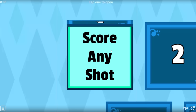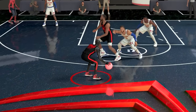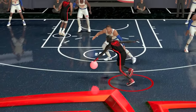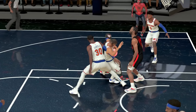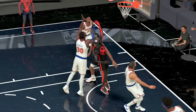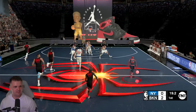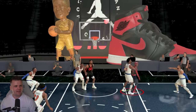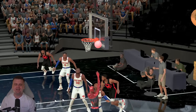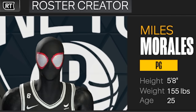My first challenge is to score any shot. Right away I noticed how terrible these 40 overall Spider-Mans were because they couldn't even dribble. But in my first possession, Miles Morales knocked it down from deep — 5 seconds and he's all the way! First attempt done. Then I passed it out to Peter Parker, went baseline all the way, and he knocked down an off-balance shot. Challenge complete! Both Peter Parker and Miles Morales are now 50 overalls.